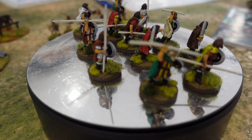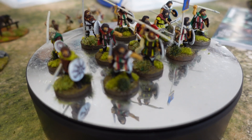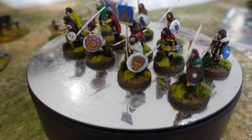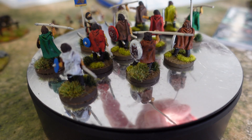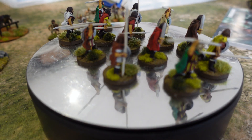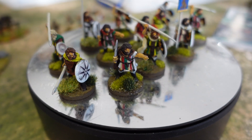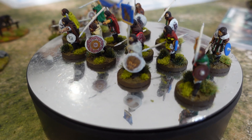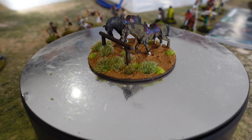The standard bearer got a special treatment — I took part of the Victrix elephant transfers I'd bought previously. They didn't fit on the Gripping Beast elephant, so I chopped them up. I think that's from the Ptolemy elephant — it looks like Horus or one of the Egyptian gods on that blue banner, and it comes out quite nicely. That's another point for SAGA done.